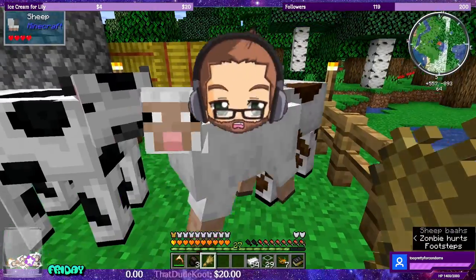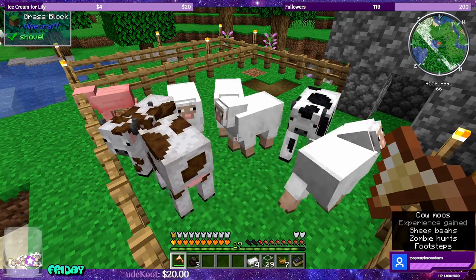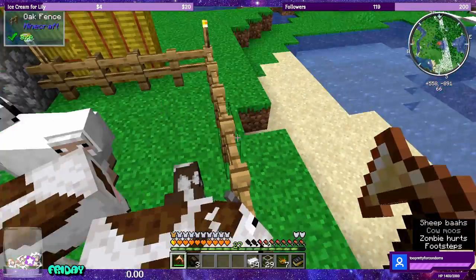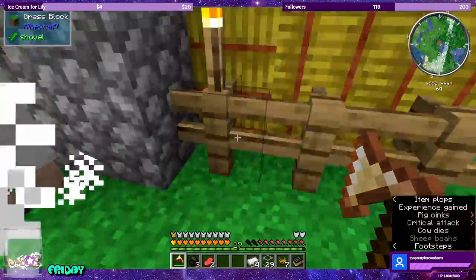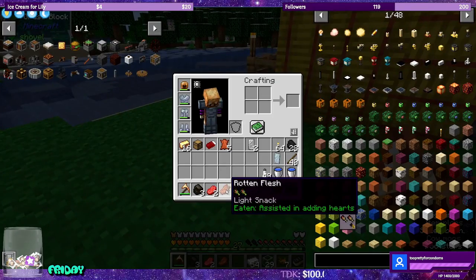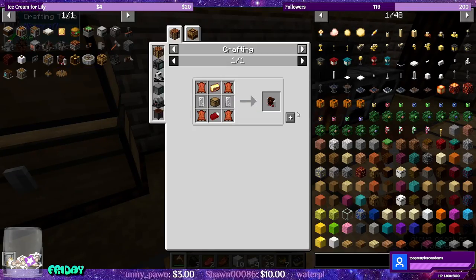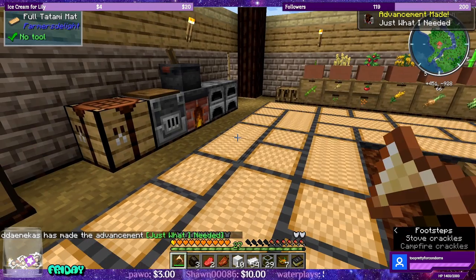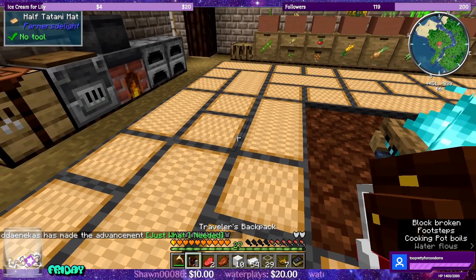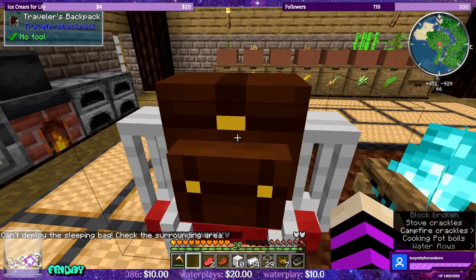Let's get the loot — where's the baby cow? I hear a zombie on fire somewhere. Let's get rid of the oddball. I saw the zombie was on fire over here. Did I eat zombie flesh? Yeah, I've eaten zombie flesh. We can make the traveler's backpack — just what I needed. Shift right-click puts it on the ground, but it says can't deploy the sleeping bag.